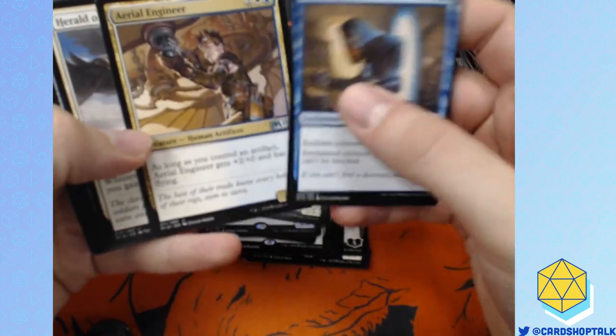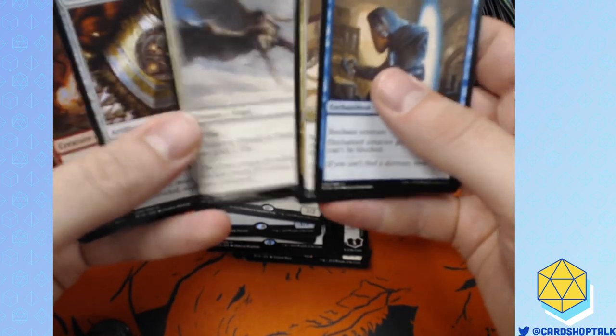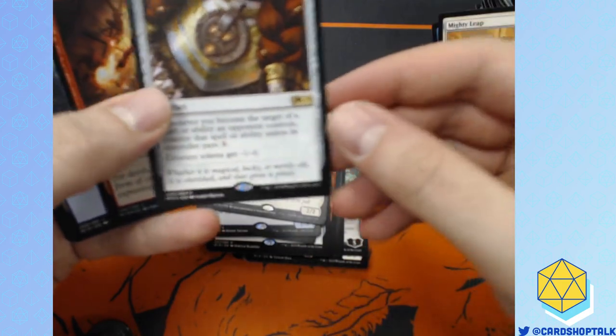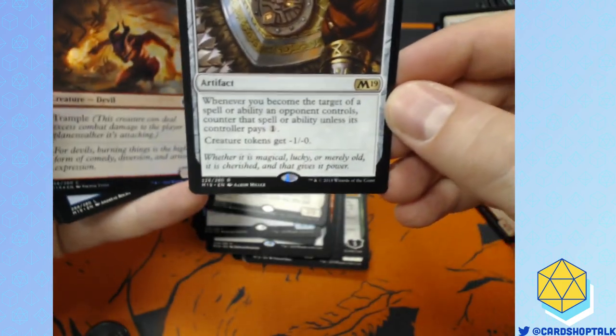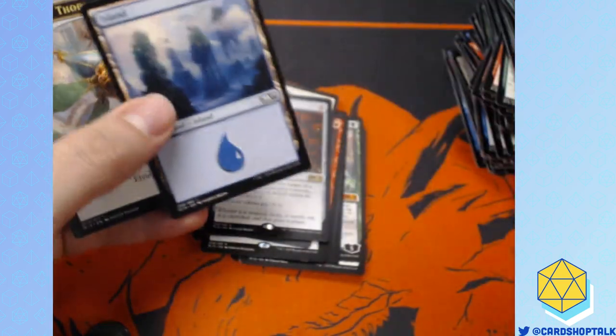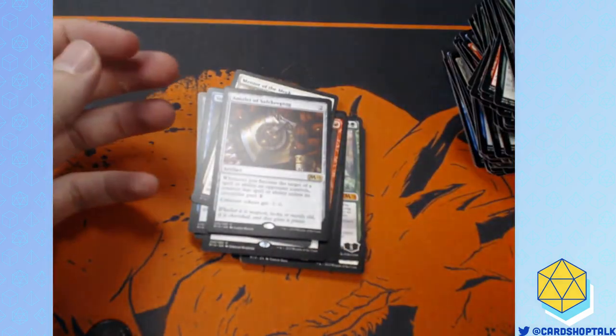Aether Tunnel. Aerial Engineer. Herald of Faith. And the biggest middle finger to tokens and target spells — ha ha ha. Amulet of Safekeeping. And then a foil Havoc Devil.